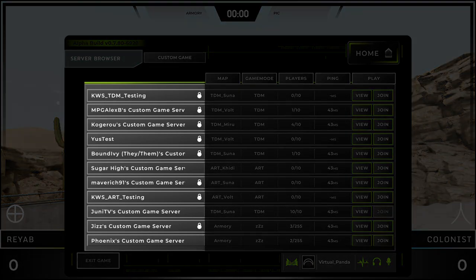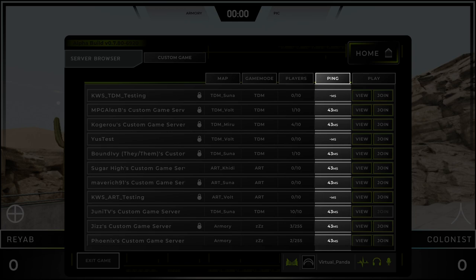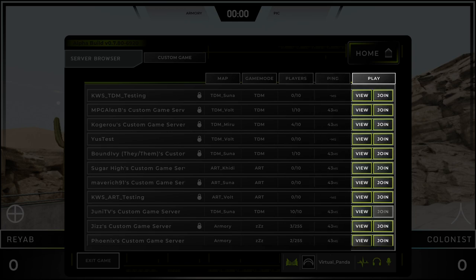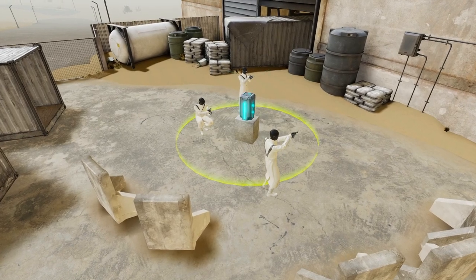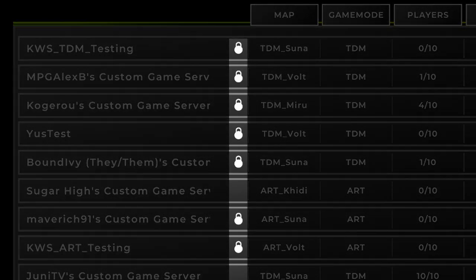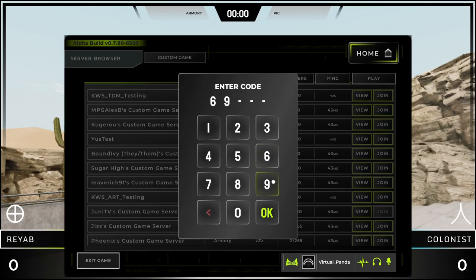In the server browser, games are listed with what map they're on, what game mode, how many players are in the match, your estimated ping, and the option to either view or join a lobby. Viewing a lobby puts you in spectator mode where you can fly around and watch people play. Next to the server name, you'll see a symbol indicating that the server is private, which means you'll need a code to join that match.